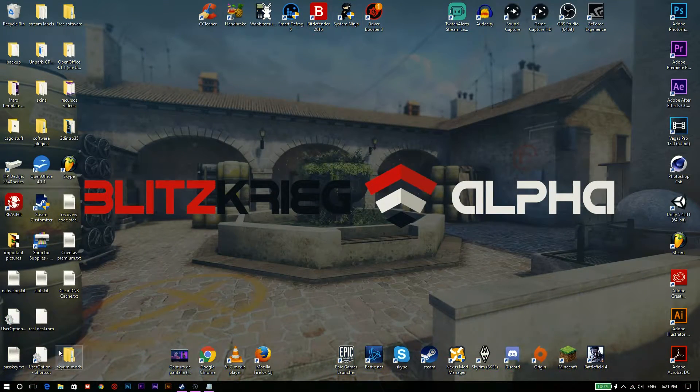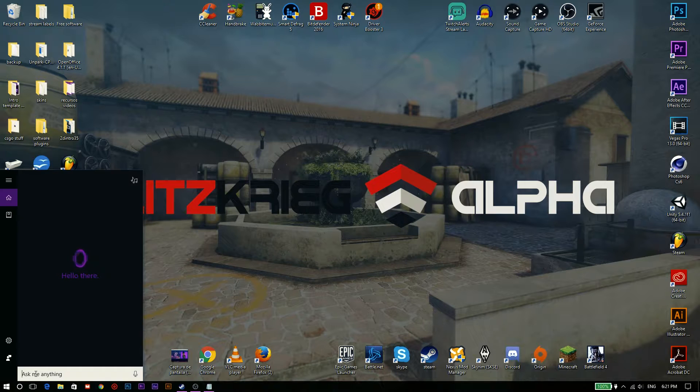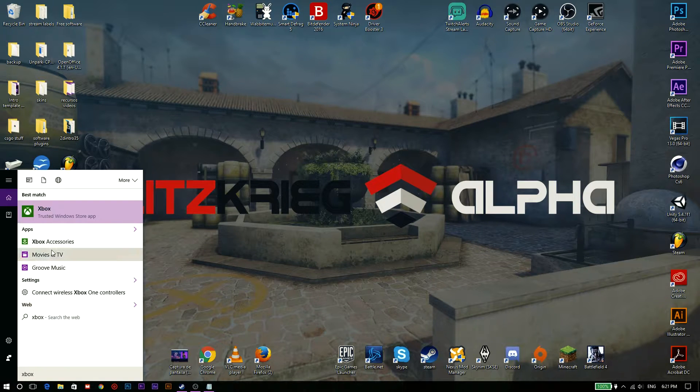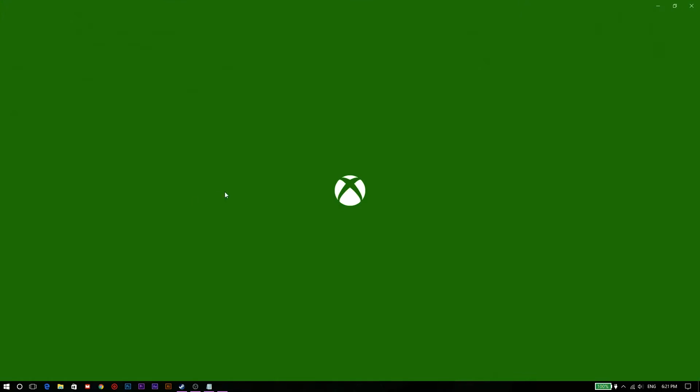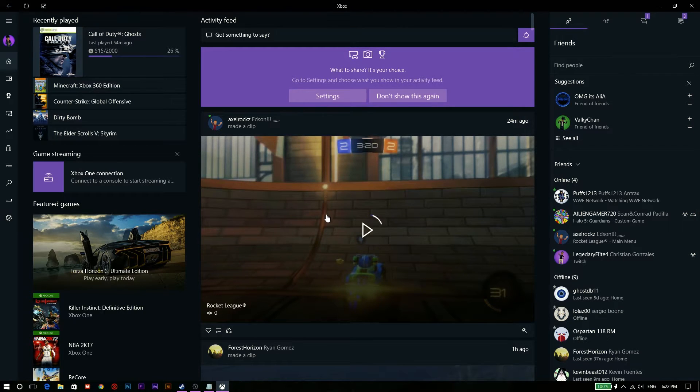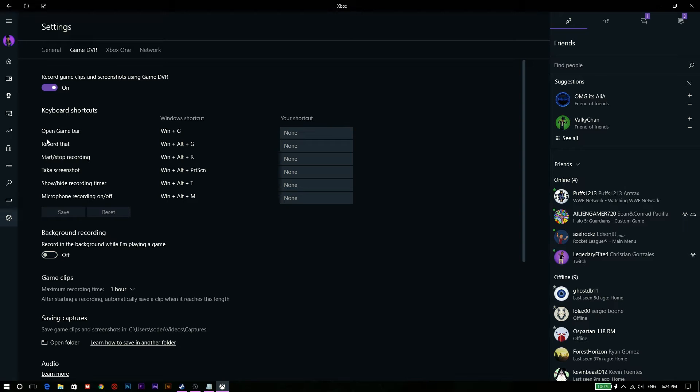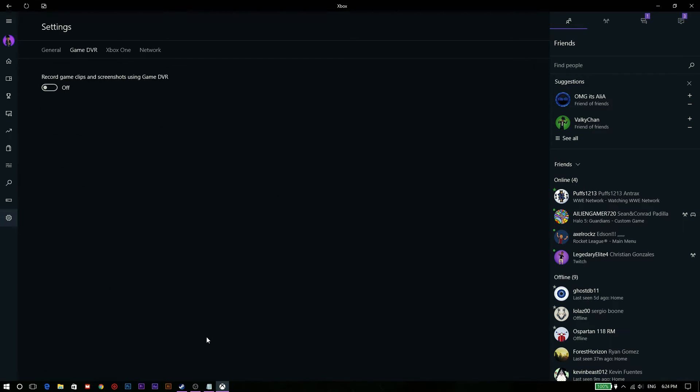Okay, first we need to search for the Xbox app. Open it and then go to settings. Then click on the Game DVR tab and deactivate Game DVR. And that's it, your input lag now should be fixed.